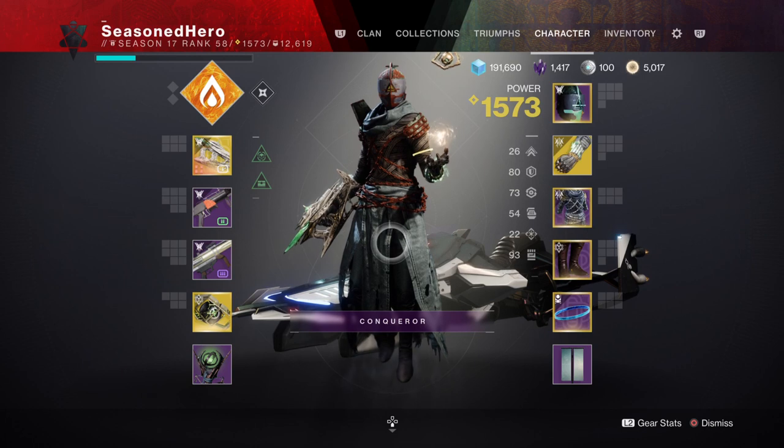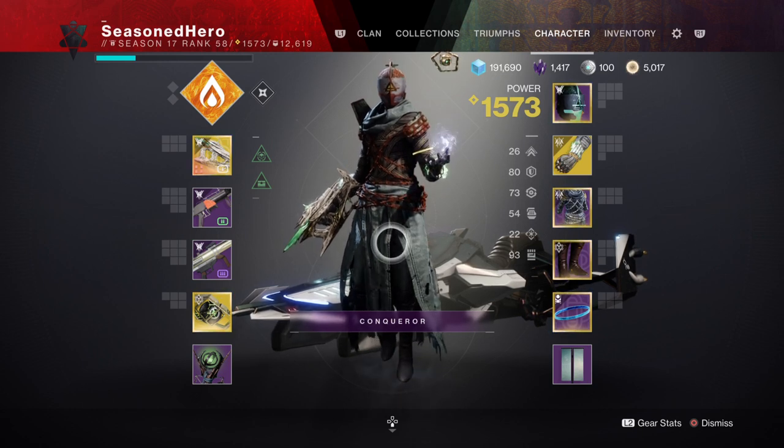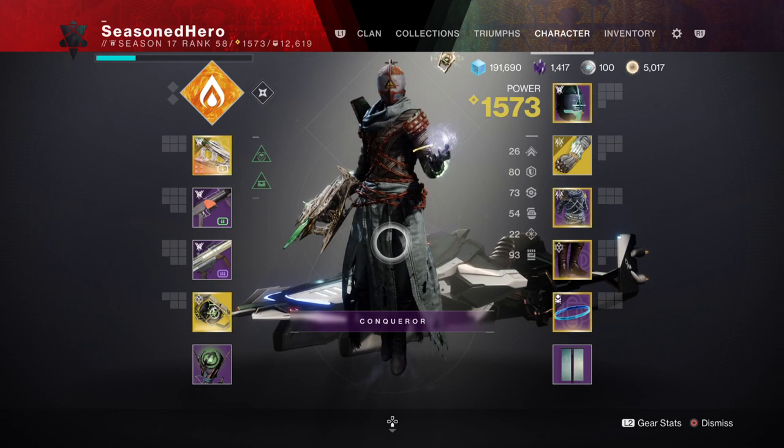For stats, you'll want 80-100 Resilience, 70 Recovery, 50 Discipline, and 80-100 Strength. As usual, focus your build first into melee as the stronger part of the build lies there foremost. Once we get our Strength to max, you can then focus on Resilience and go from there.